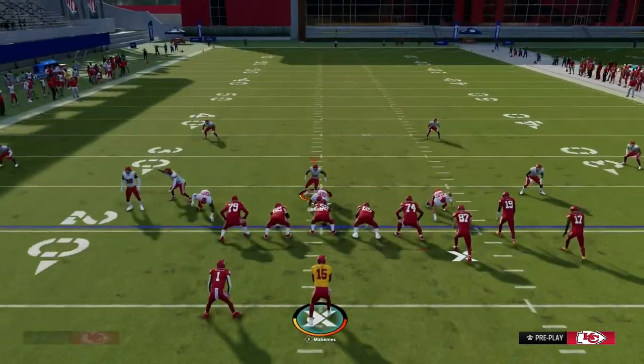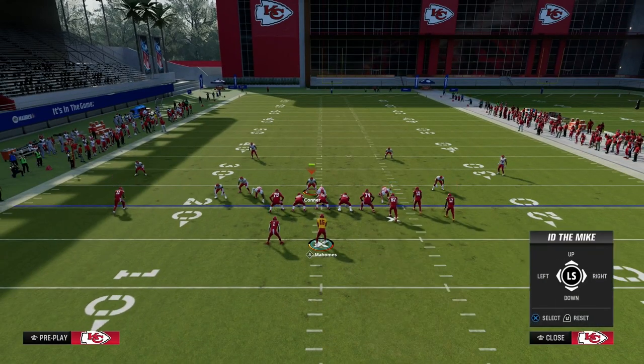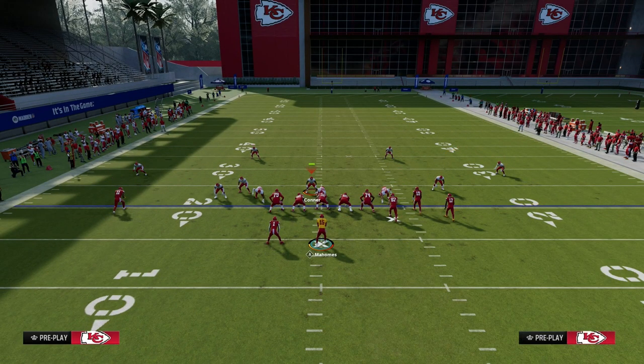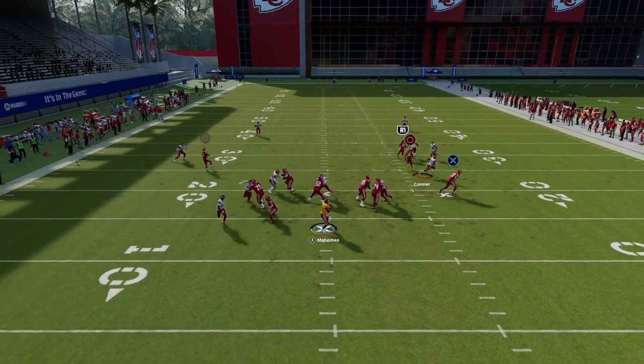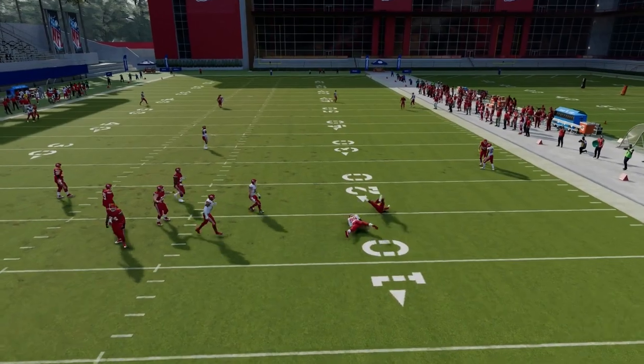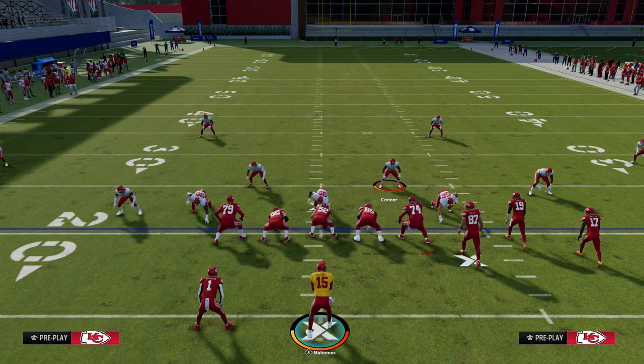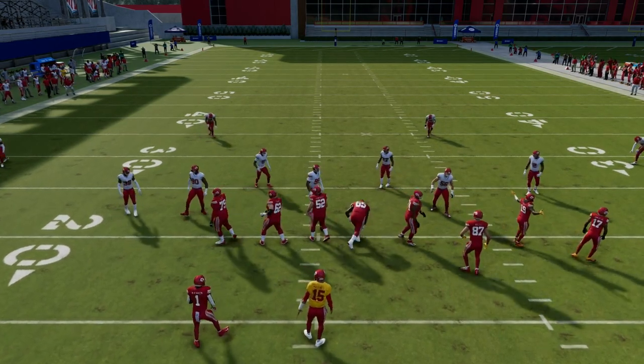This also works for the loop blitz. Stand here with your user to hover in the gap — same basic principle. I always want to ID to the right, and it communicates to the running back to pick up anybody that comes from the left, which he does. We do get shedded, but that's Madden 24 right now. That's how you pick up the dollar blitzing that people will do.